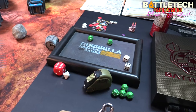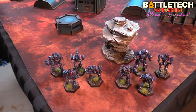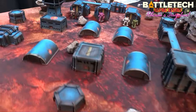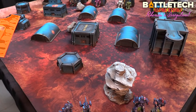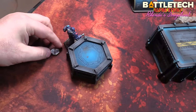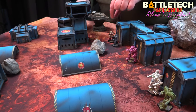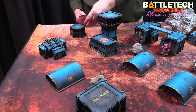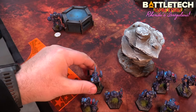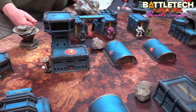Rolling for initiative — I got a five, you got a six, so you win. I have eight mechs in two lances to your five. I'll move one-to-one and switch to two-to-one once you're down to three. I'm going with my Victor — he'll walk eight over to the building side. The Marauder moves to draw bead on the enemy position.